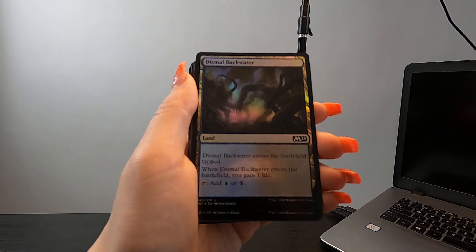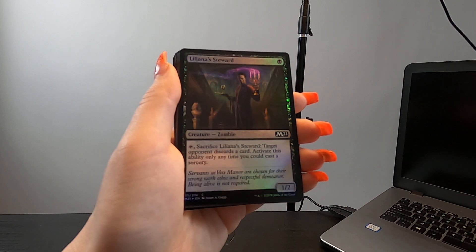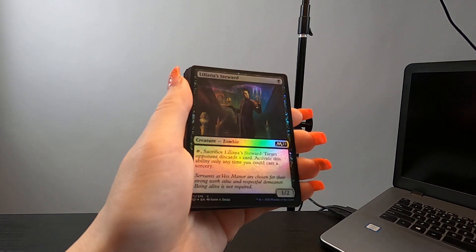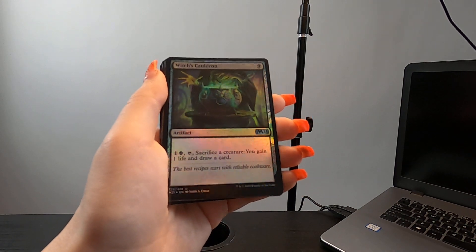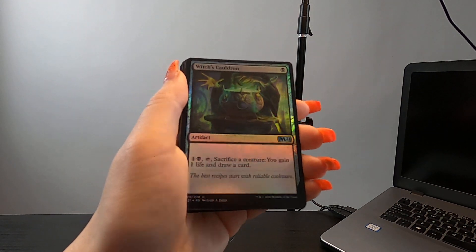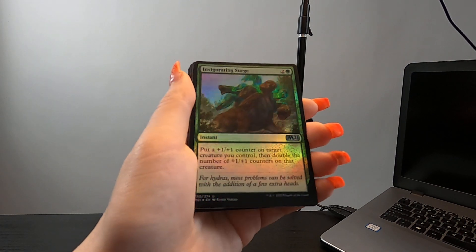Dismal Backwater — yeah, I don't want to drink that. Leana's Steward — very cool. Witch's Cauldron. Invigorating Surge — oh, that's cool. I got the dinosaur card now.